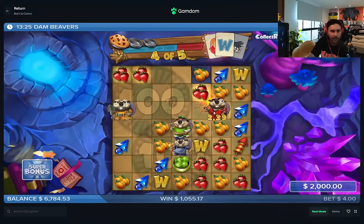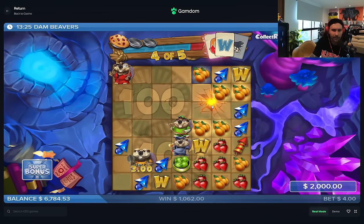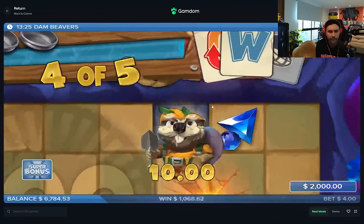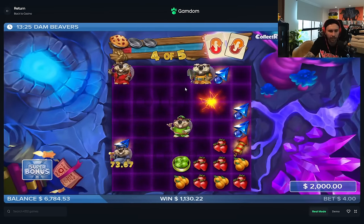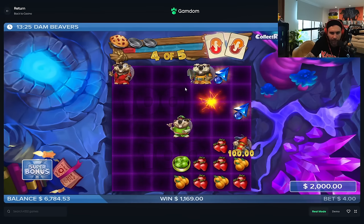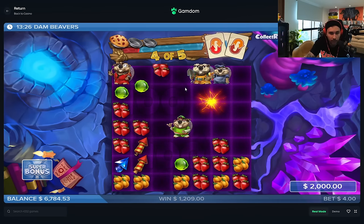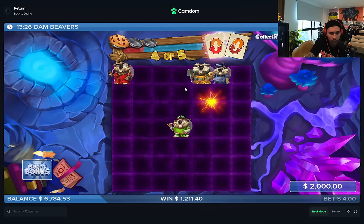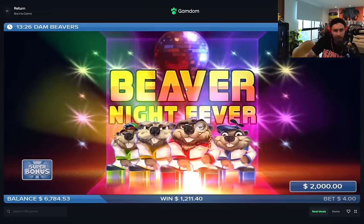Collect blues, which pay so much — 20 bucks per. And then he's going to upgrade them again? Disco night fever, Beaver night fever. Wild — oh my god. Greens are going to go. Reds is going to clear up with a lot of nice stuff. Green orbs are good as well, but the blues are just so much more.